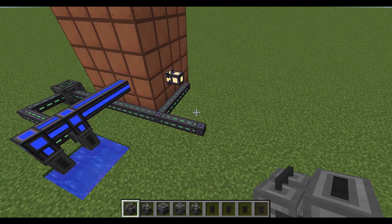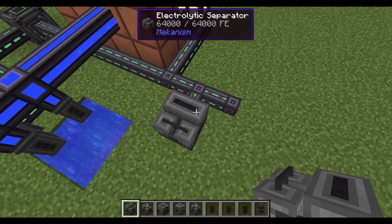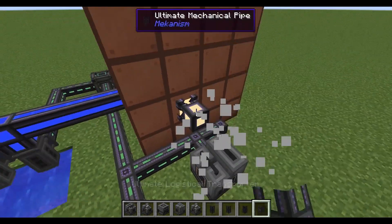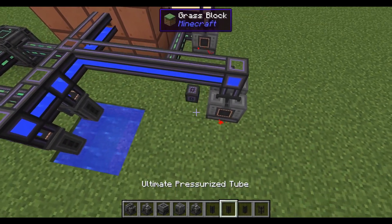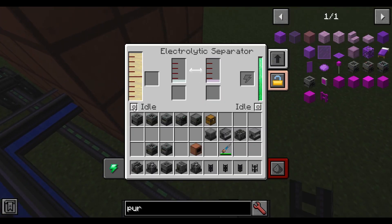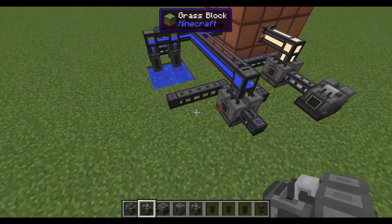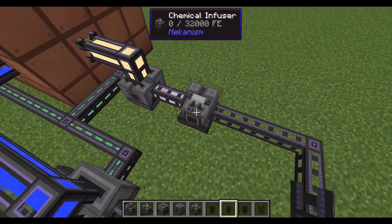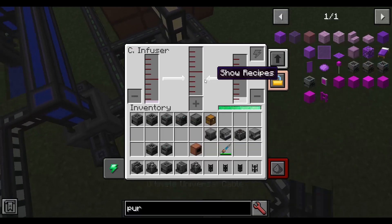So let's get started. The first thing you need to make is hydrogen chloride, and to do that you'll need two electrolytic separators — one that takes water, and the other one that takes brine. So I'm just going to hook both of those up here. You will need both the hydrogen and oxygen from the water one, and you won't need the sodium, so you can go ahead and dump excess of that because you won't ever need it. And then you'll need a chemical infuser to combine the hydrogen and chlorine to make the hydrogen chloride.